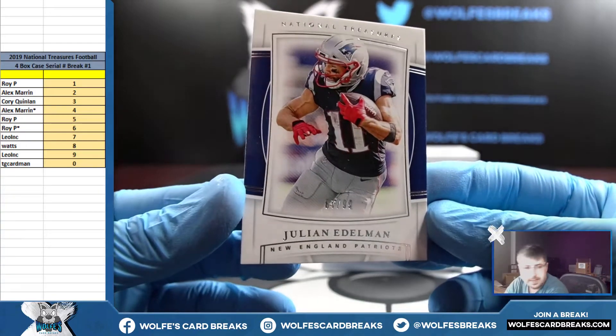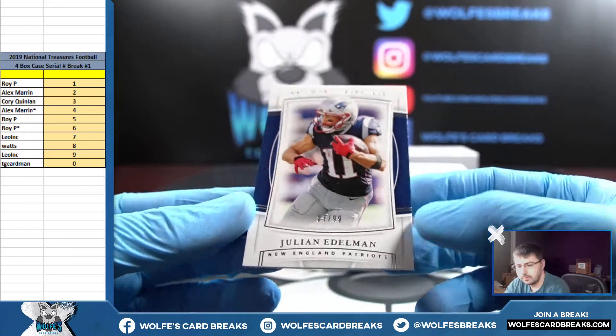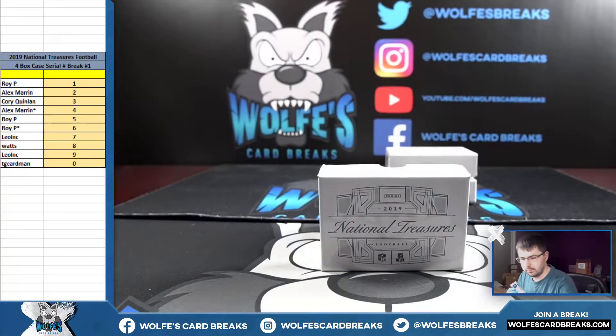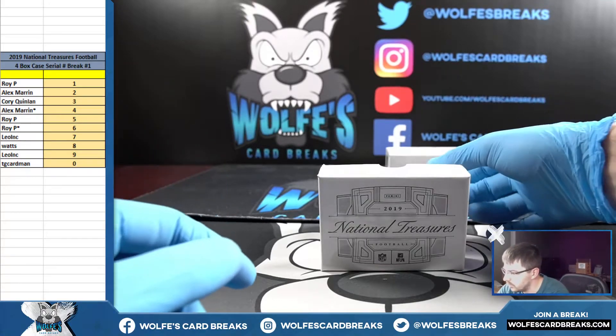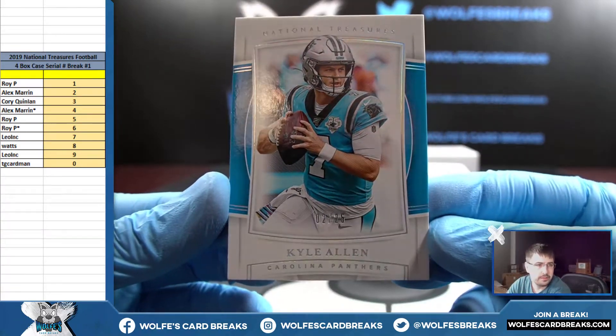Number 87 out of 99, Edelman — that'll go to the seven spot. Playbook footballs are coming up next, grab your spots off the website. Two out of 25, Kyle Allen for the two spot.